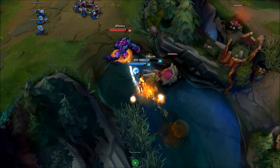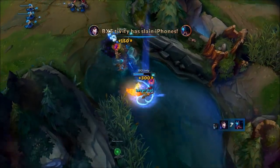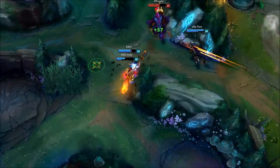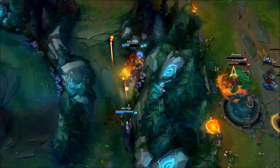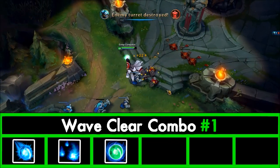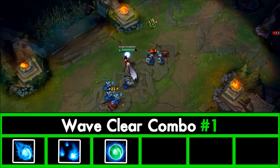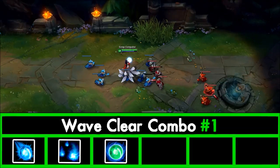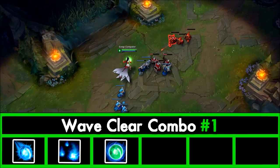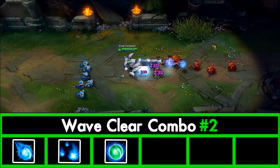Wave clear combos. As a mid laner it's nearly always your job to clear minion waves quickly and effectively. Wave clear combo 1 — Q, W, auto attack: Q the entire wave while they're lined up, then walk in between two or three minions and activate W so it hits multiple targets rather than stacking on one, then keep auto attacking. Pre-level 6 Ahri's wave clear isn't amazing, just okay. Wave clear combo 2 — Q, W the siege creep, auto attack: Q the wave while lined up, then run right after the siege creep and activate W so most hits land on it, then keep auto attacking. Wave clear combo 3 — Q, Q, W (your safe clear combo): Q the entire wave while lined up, back off if under pressure, wait for Q to come off cooldown and Q again, then run to the middle of the wave and activate W to finish off any low creeps.